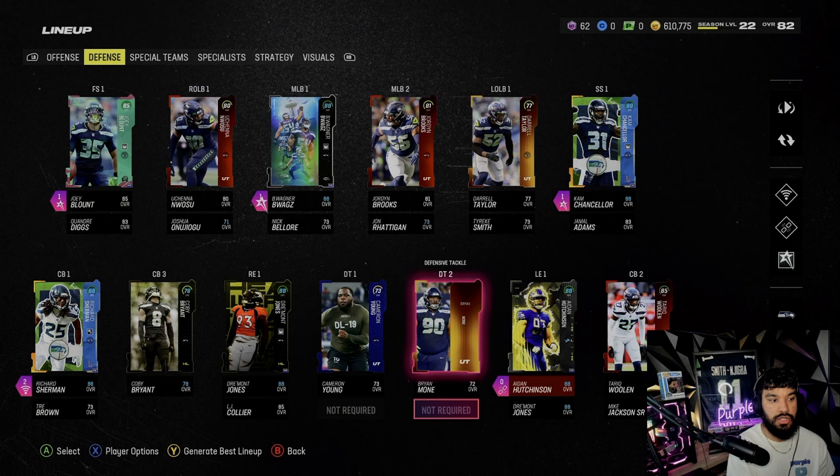Here are the strat cards I'm running: plus-two throw power, plus-one zone, and plus-one man. I even have the Pete Carroll boost — not sure if that really matters — and I have the Team Infinity. Let me know down in the comments how to get 50 out of 50, because I really want that plus-one speed to bump him to 87 or 88 speed. Anyway, enough talking — let's get into gameplay and have some fun.